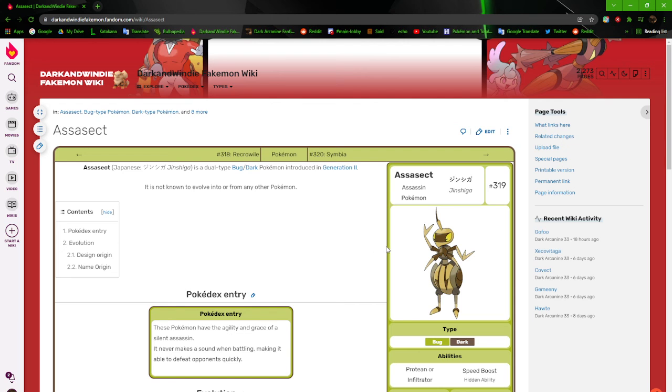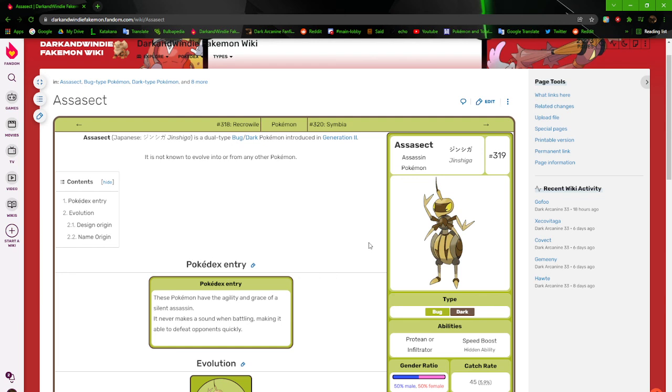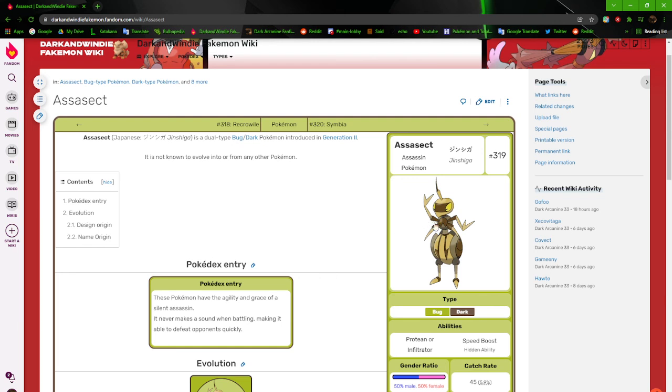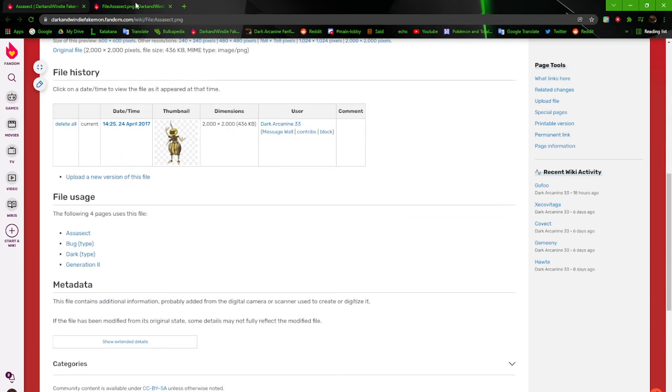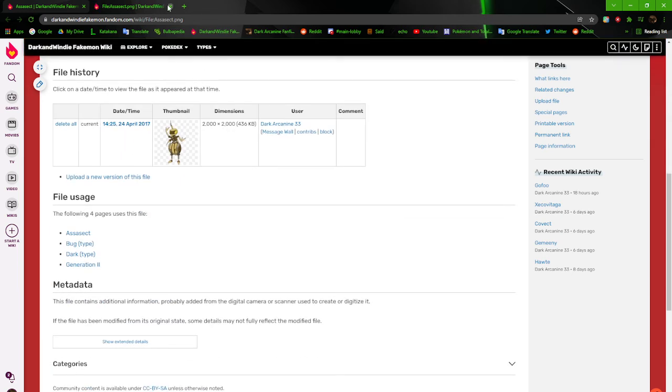Next up, we got Asset. It's pretty much based on the Assassin bug — aka the Kissing bug, if I remember correctly. I may be getting that confused. I don't really know what to say about it because, like most of my old designs, it's got a pretty basic kind of appearance.